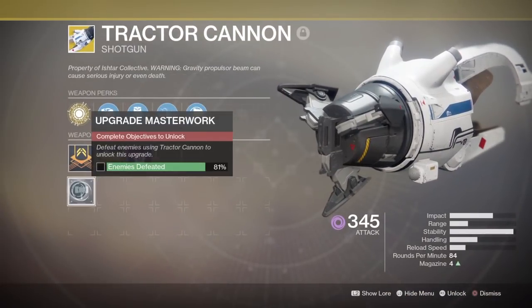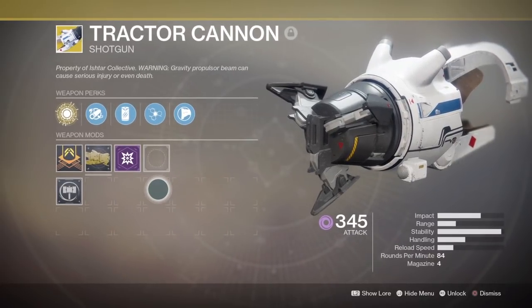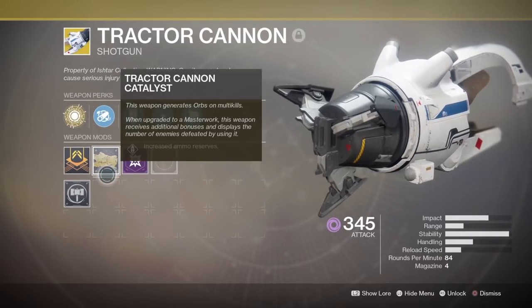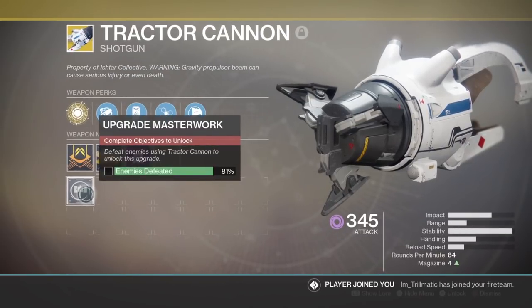Alright, so once you actually have the Tractor Cannon Catalyst, what you need to do next is go ahead and apply it. Remember that you have to apply the actual catalyst by hovering over it and hitting X or A, because if you don't, you're not actually making your weapon Masterwork and you can't move on to the next step of actually upgrading it.